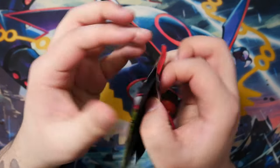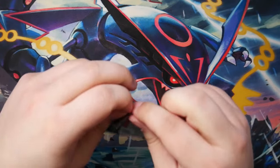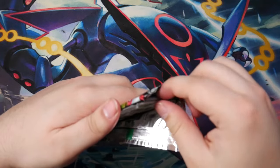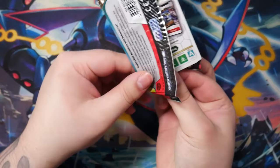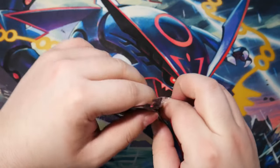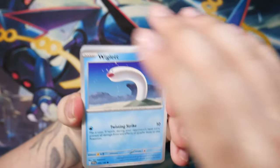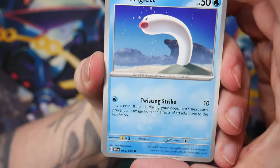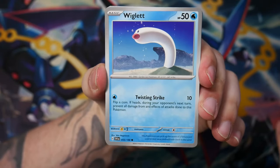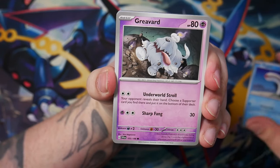The first booster pack of the Scarlet and Violet era — the Scarlet and Violet base set if you will. It's gonna be awesome. I have to keep in mind the code card shows this way when you open them. So I have to open them kind of odd. Here we go — the new cards. Silver borders, English text. This looks kind of cool, not gonna lie.